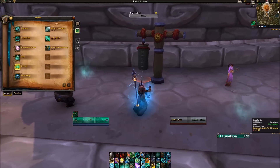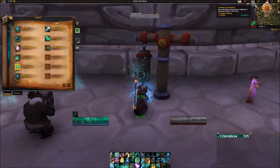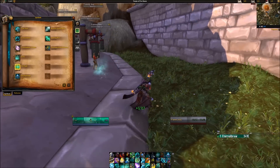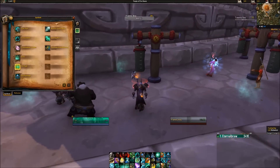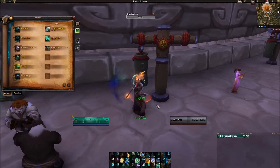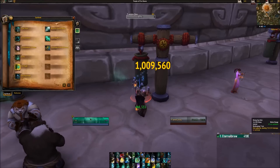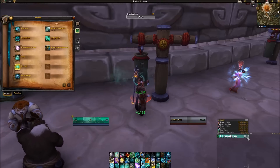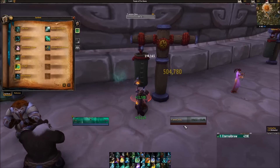If you're not going with a Fistweaving build, Rising Sun Kick is just your number one DPS ability. Then use Tiger Palm to get three stacks of Teachings of the Monastery, and once you do that, use Blackout Kick to try to reset the cooldown on Rising Sun Kick. Believe it or not, you can actually do quite a bit of damage. We can see we just crit for over a million with Rising Sun Kick, and we're doing very decent damage as a healing monk.